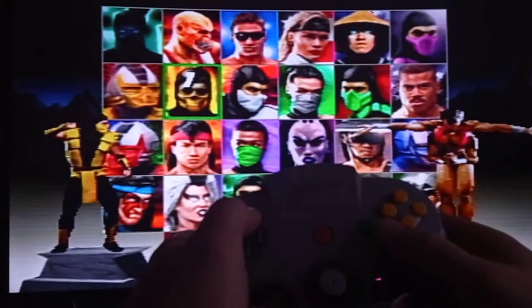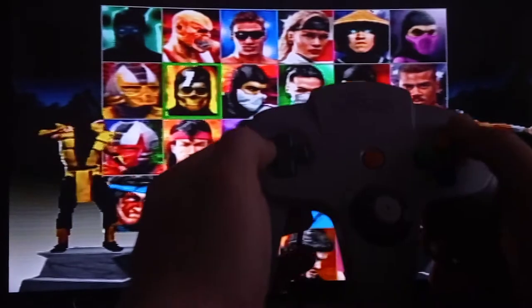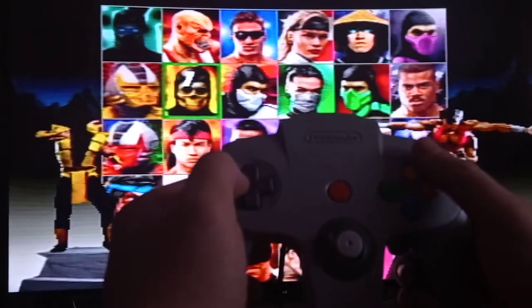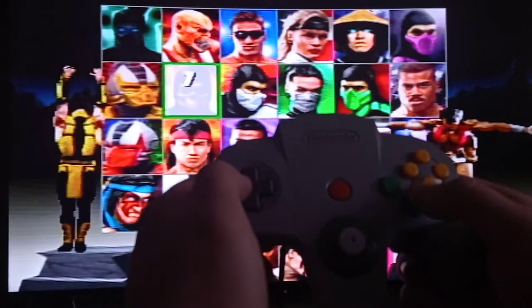And before the match starts, you have to press and hold very fast: Left, C up, and C right at the same time. If you do it correctly, your character will morph into Motaro. So check it out.